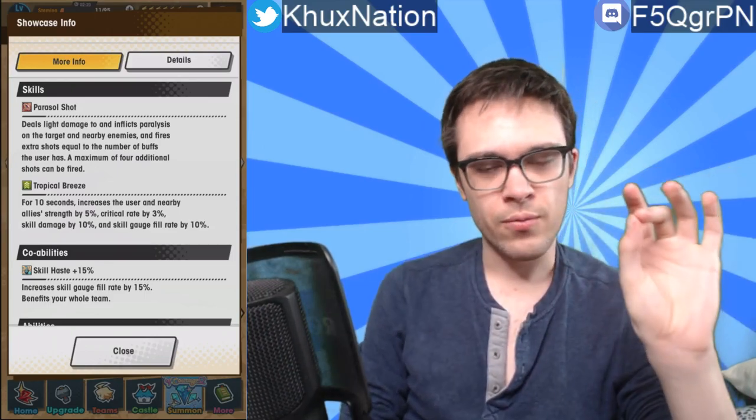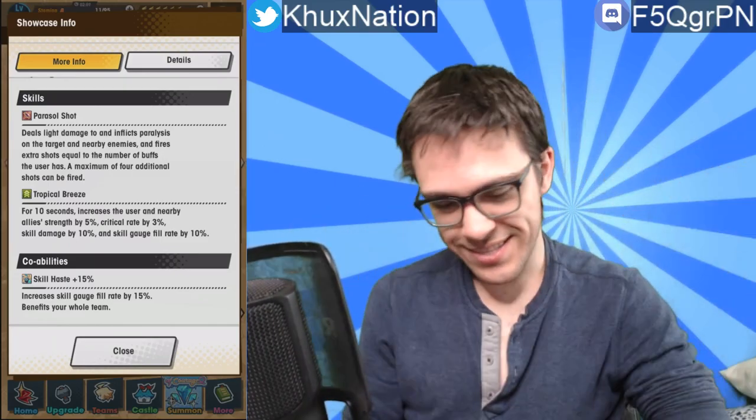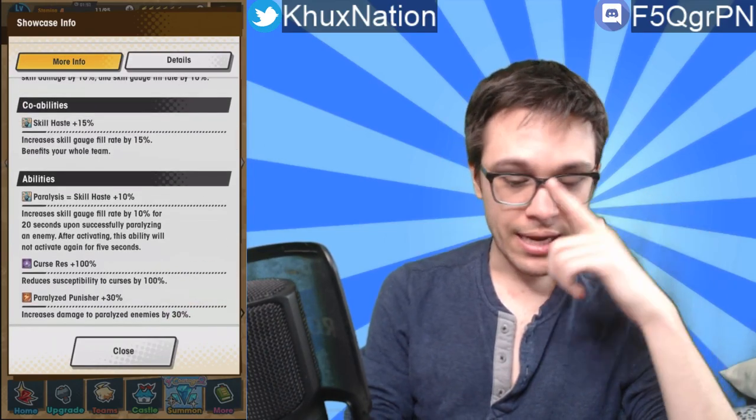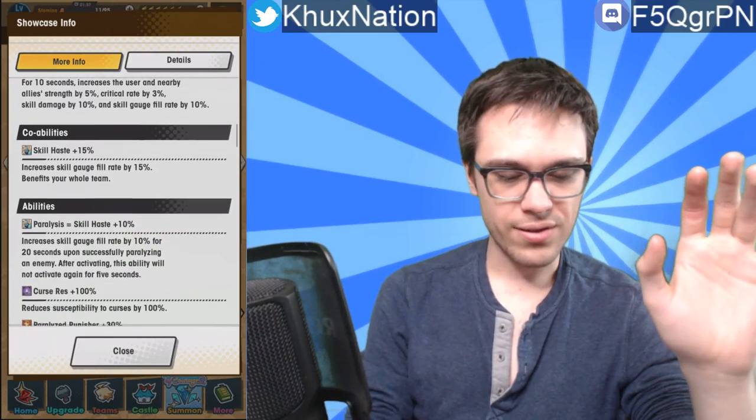The fact that it increases skill gauge fill rate is really what makes Tropical Breeze special. The strength increase, critical rate increase, and damage increase are still good on their own too. It also helps that her co-ability in co-op provides a plus 15% skill haste as well, which stacks on top of that. Her passive ability is Paralysis Equals Haste — increases skill gauge fill rate by 10% for 20 seconds upon successfully paralyzing an enemy, with a 5-second cooldown before it can activate again. This links exactly with her first ability, Parasol Shot — the more buffs you have, the more arrows you shoot to paralyze more enemies at once.